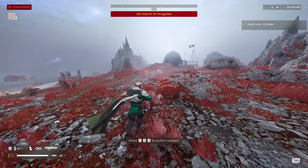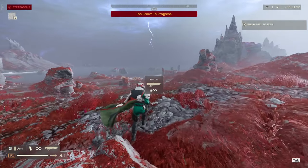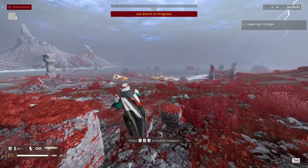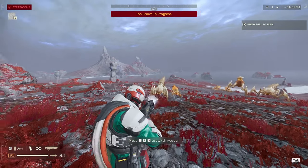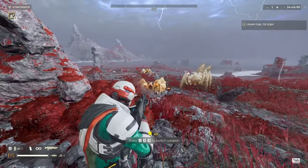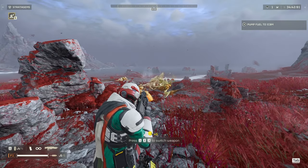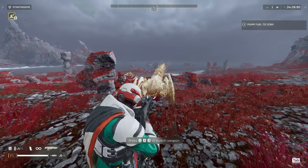Quick gun review of the Blitzer: it has unlimited ammo, no flashlight, no other firing mode. It's basically a heavy shotgun — it fires slow but hits hard. It fires multiple bolts in front, so it spreads to other enemies in front of you if they're close enough. And if it's only one target, all the bolts hit that single target.